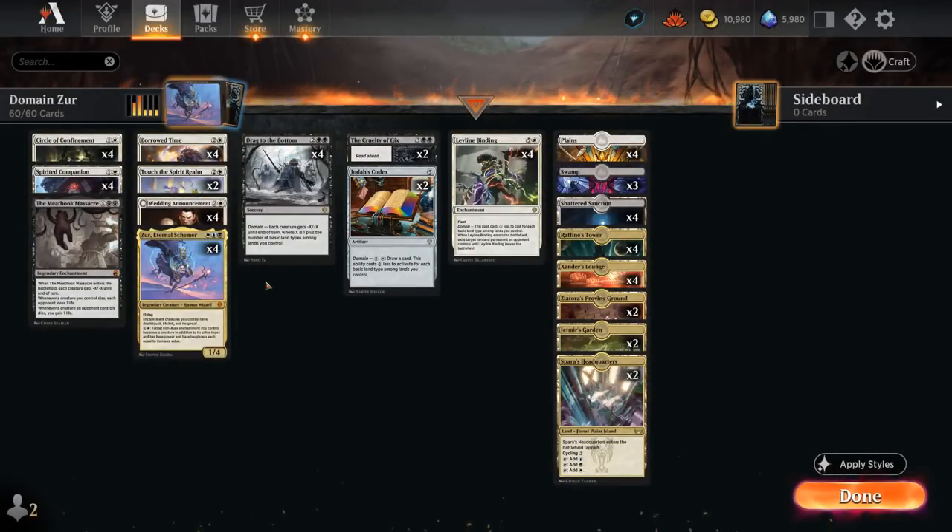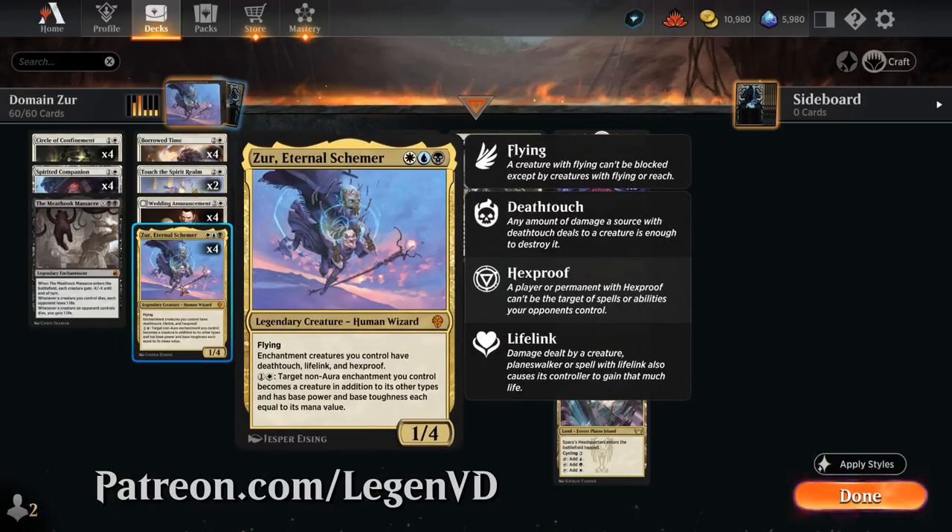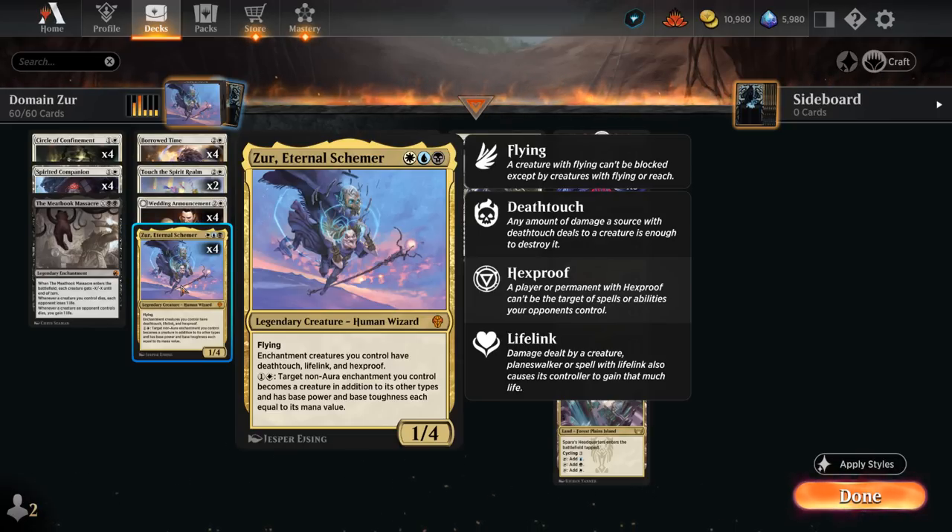Hello and welcome to another Standard Games video. Today we're taking a look at a Domain ZUR Eternal Schemer deck as voted on by my supporters on Patreon. ZUR is a 3-mana 1/1 legendary human wizard with flying, saying enchantment creatures we control have deathtouch, lifelink, and hexproof.